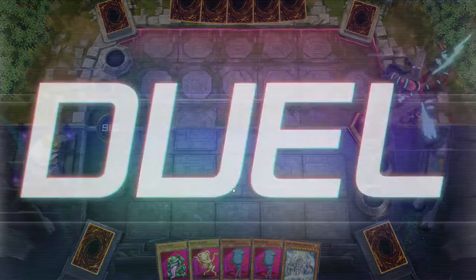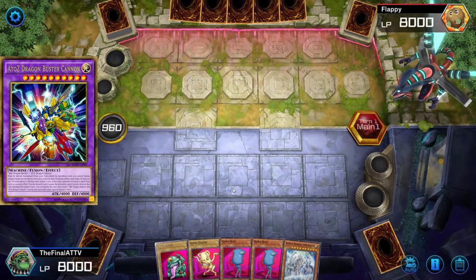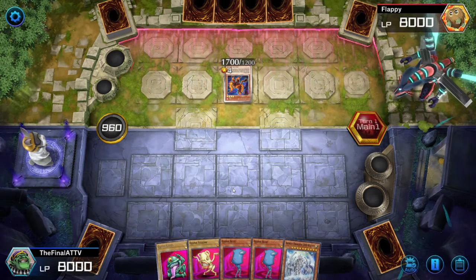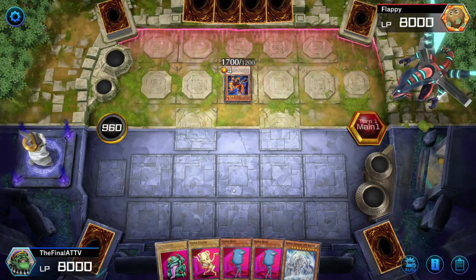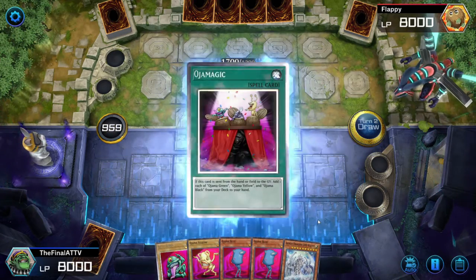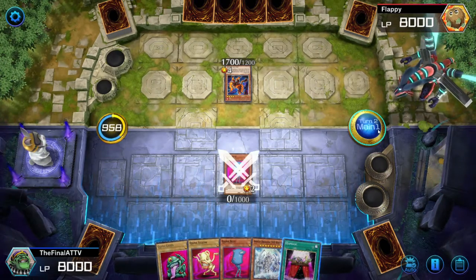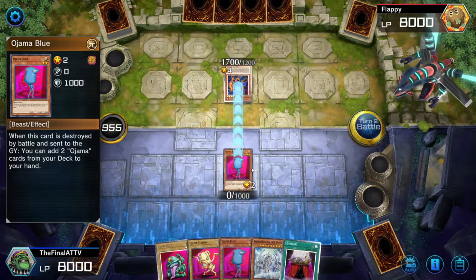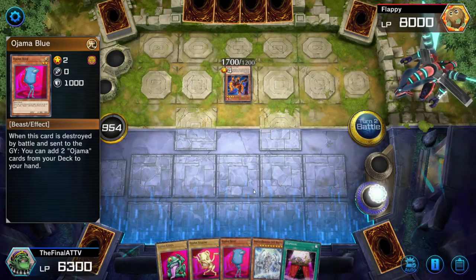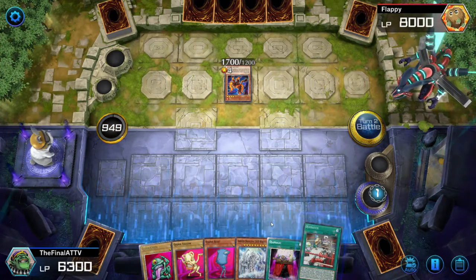Alright, now let me show you how to get into A-to-Z — it's exactly the same way as Catapult Cannon. In this case we started with an Ojama Blue, so we can already get into the combo. There are so many ways — you're most likely going to draw a card to get into it. Oja Magic — we'll summon Ojama Blue, go into the battle phase, and crash into his monster. Go ahead and search Oja Match.